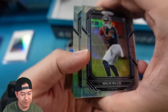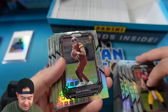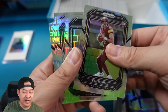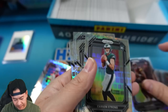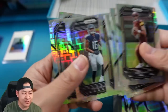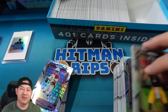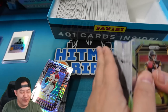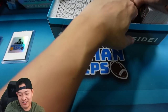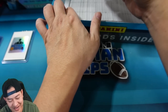There's some value here. If you grab them and send some off to grading and get some 10s, there's definitely a chance to make some money. There's Carson Strong, Drake London, Olave, Jameson Williams. You can also sell these singles. They were sold at Dutch Auction — I believe around $700-800. I think they're already on the secondary market for around $1,100.